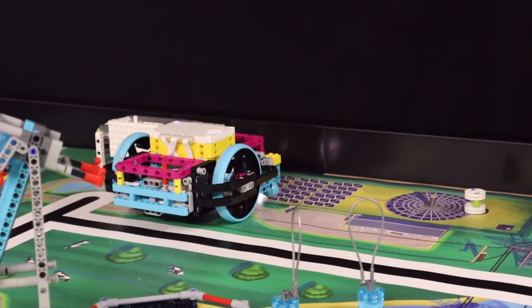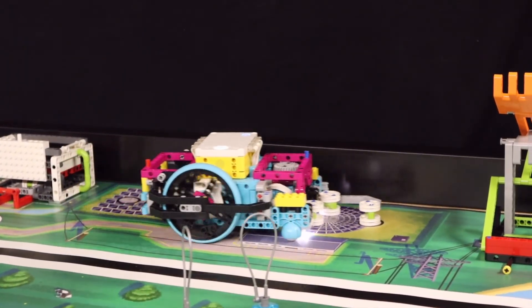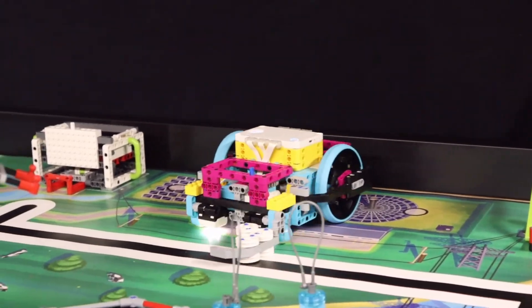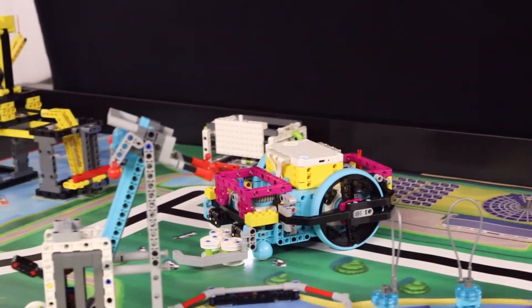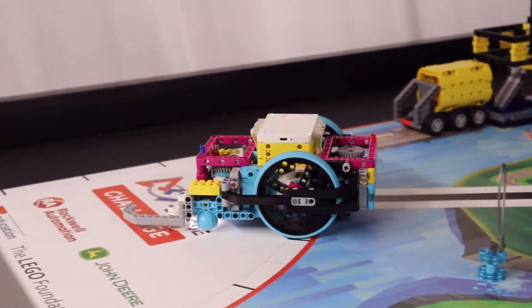Then the robot turns and drives towards the third energy unit, dragging the first two energy units along. Then the robot makes another right turn to collect the third energy unit. As it drives home, the robot pushes the energy units which are guided by the angled beam to stay with the robot.